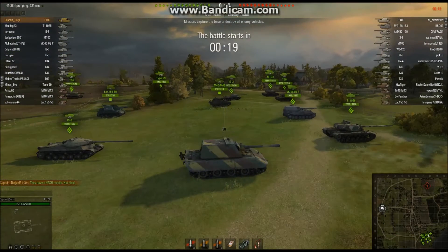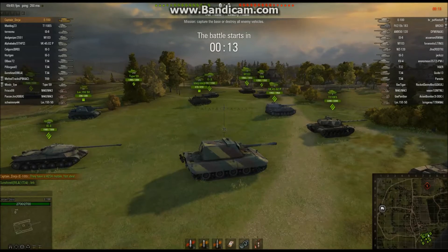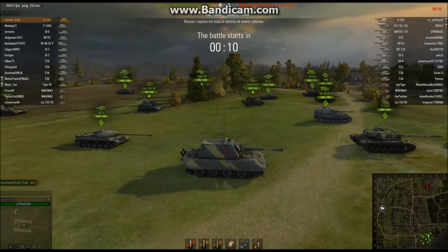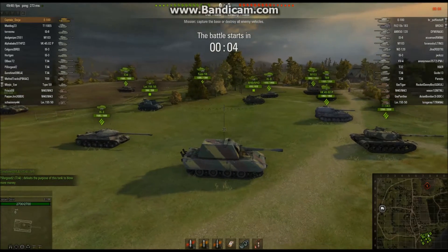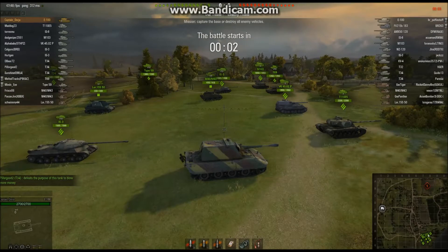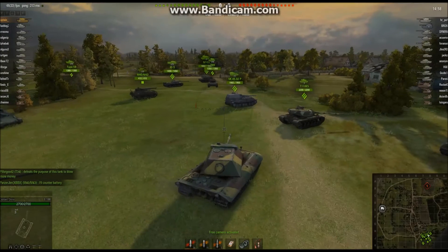The E-100 is very good situationally, but when it's out of its element it's usually not a very strong tank. This map is not really the element of the E-100 — it's pretty open. The E-100 likes closed spaces where you can make sure the enemy's going to attack from the front so you can angle your armor and tank a lot of damage. The map — not ideal.